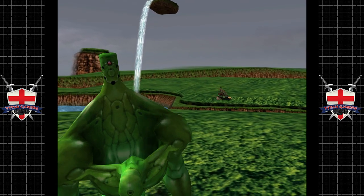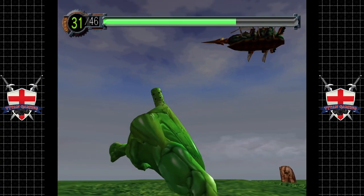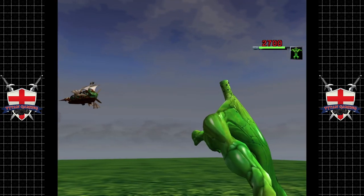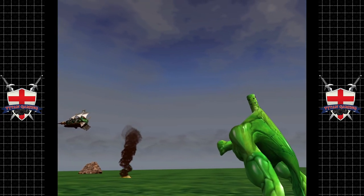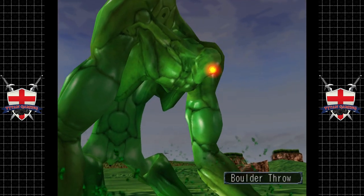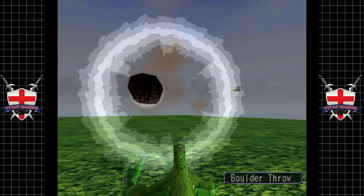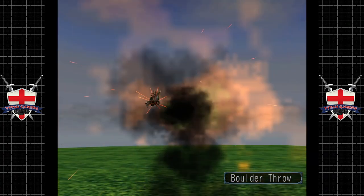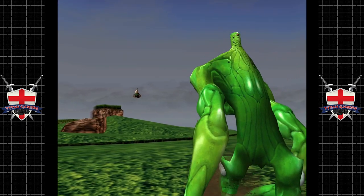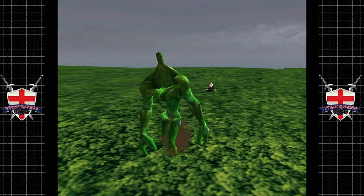Let's get a little bit more damage on him. Boulder throw, boulder throw — that's fine. I like the way he just produces a giant boulder from the trees. He's really doing nothing against us — whether we're over-leveled or not, I'm not really sure.